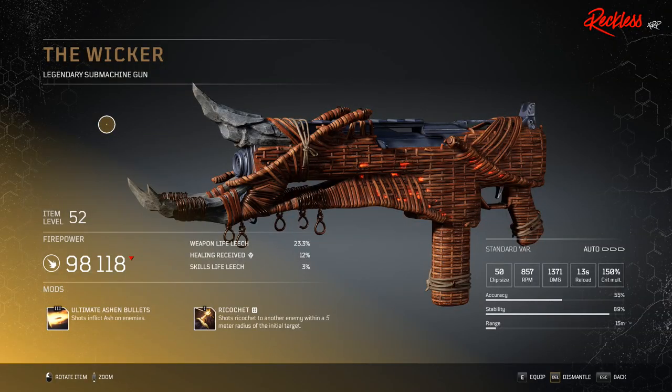Next weapon is the Wicker. This is a legendary submachine gun. Its tier 3 mod is Ultimate Ash Bullets, which causes shots to inflict ash on enemies.